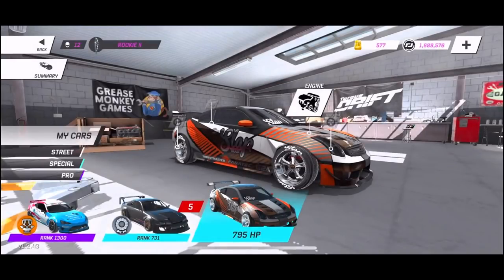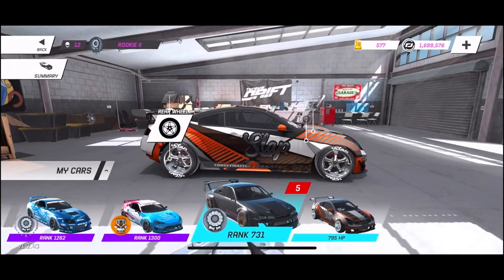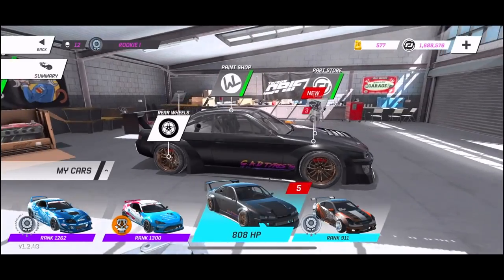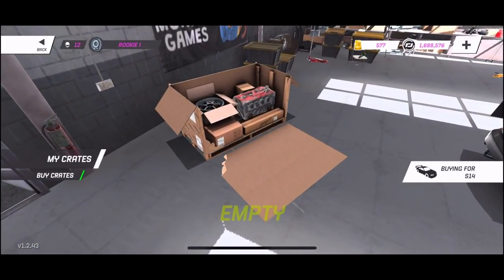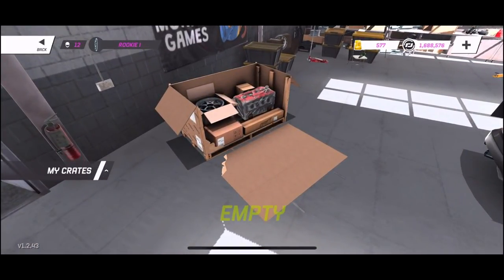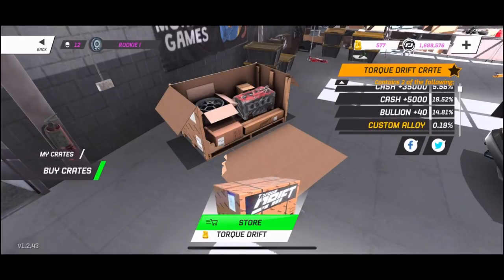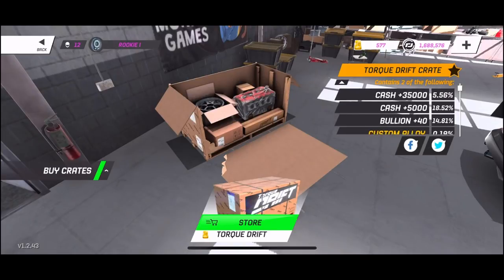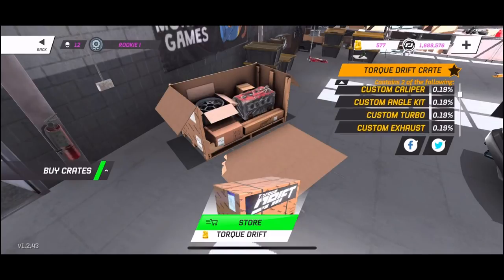What I want to do is change this up. I want to quickly see if I can do anything in the garage right now to this G. I want to see if I can buy any parts. Nothing's available right now, but if I go in to my other car, I can see the parts store open up and the crate. Let's go over to the crates — I guess it's only available on your current career cars. Buy crates. Here we go. Torque Drift. So these crates are going to contain two of the following — cache, custom alloy, calipers, angle kits, turbos. Quite a bit.